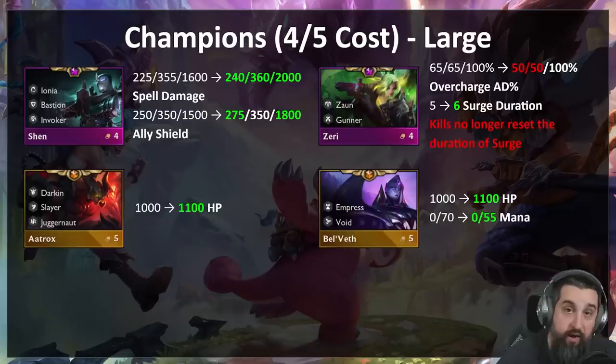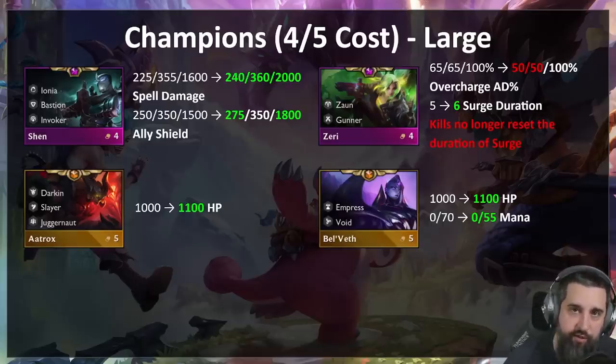Zeri was definitely the best champion coming out of the gate. She's fallen off a little bit, but only a little — still really really good. The big nerf: Zeri had a function where she'd cast her ability, which chains on three targets, and if she got a kill the duration would reset. What resulted was basically she'd cast her spell and never stop — she'd keep going, get kill after kill, and hit the backline. Now she'll cast, it'll last six seconds, and then she has to gain mana again. In addition, the total damage of those chains goes from 65 to 50 AD. We're not nerfing three-star Zeri — she's doing just fine.